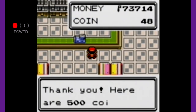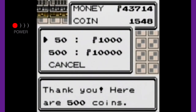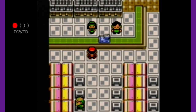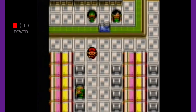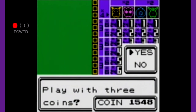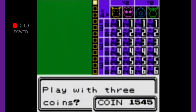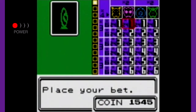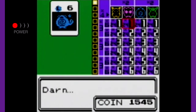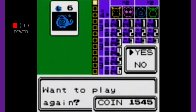Here we have the Game Corner, which has amazing music. I'll buy some coins — I really had no other use for my money at this point in the game. You can buy prizes next door. So I know we've already done this — choose a card, place your bet. I do not know what I'm doing. You have to guess what card it is?